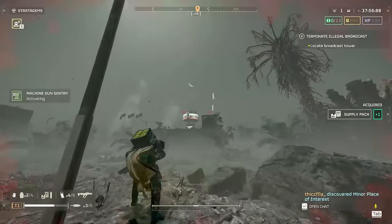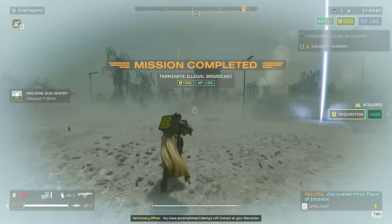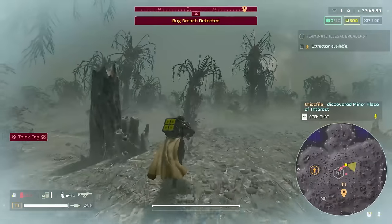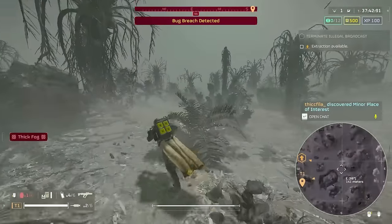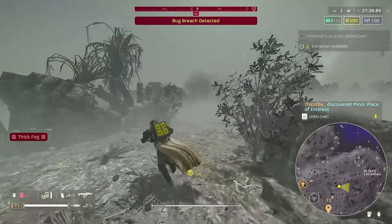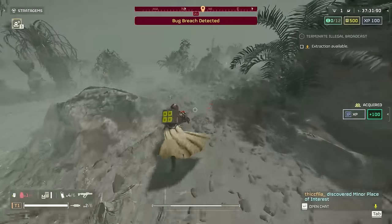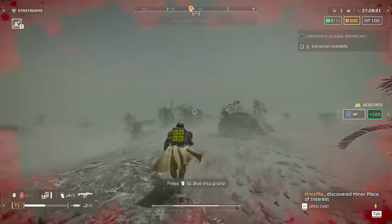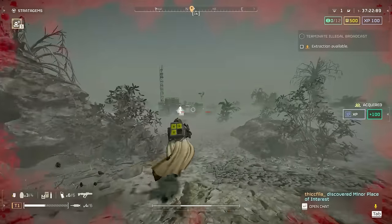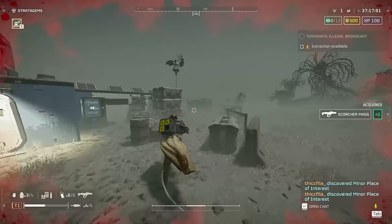I wear the light medic armor and bring a Scorcher. When I run out of stamina, I shoot my feet and stim so I can keep running around the map faster. I also bring the supply pack so I never run out of stims or grenades while farming. While on the map, you just want to loot all the points of interest. Since this is a small map, they're not hard to find — you should find a minimum of six or seven, sometimes up to ten. What we're looking for is something very specific: two or three points of interest very close together with a collective 30 to 40 super credits.